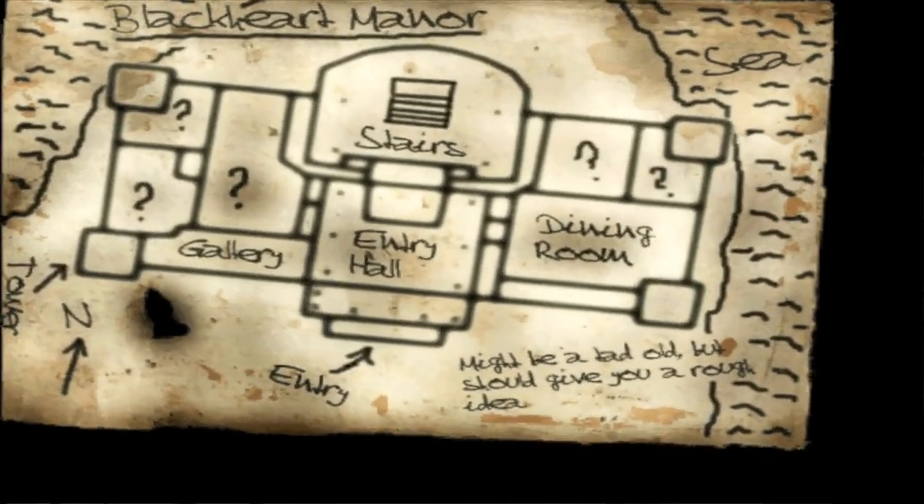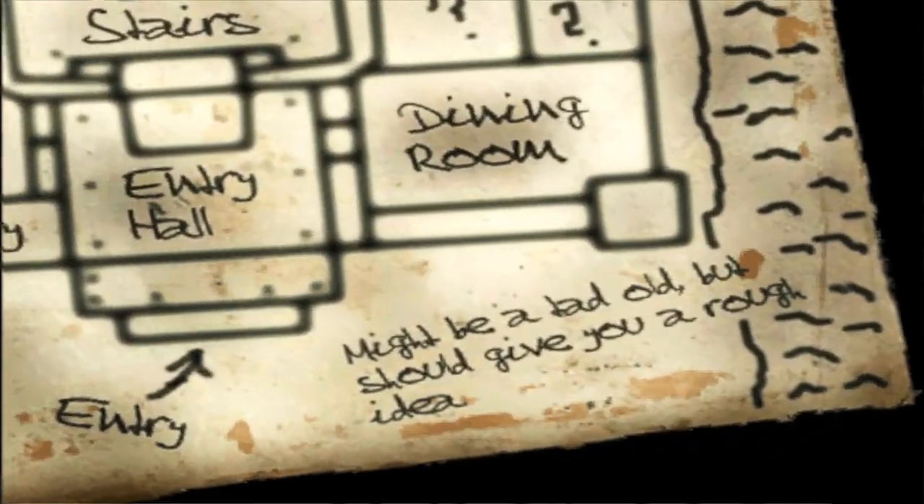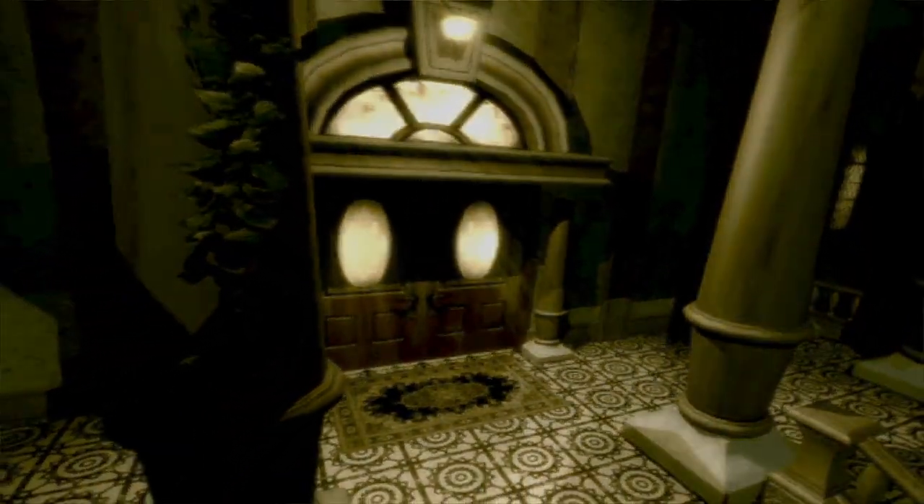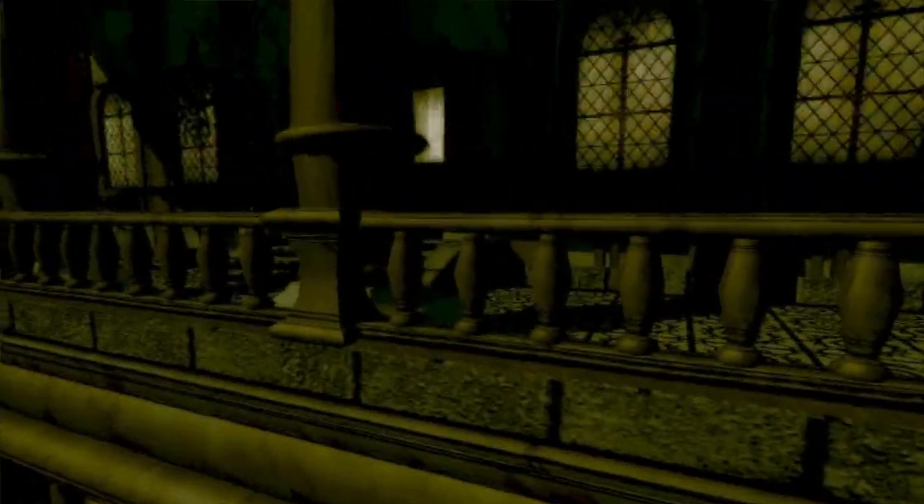Baxley gave me an old map of the manor, describing it as a tad old, but that it will give me a rough idea of the interior. Getting in may be a little difficult, but nothing I can't handle. From the map, it looks like the east and west towers are my best bet, but Baxley said their entrances are on the second floor of the manor.